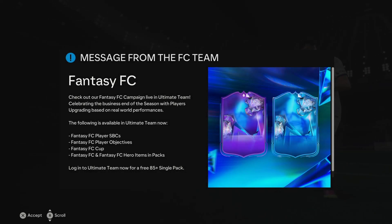Message from the FC team — Fantasy FC. Check out our Fantasy FC campaign live in Ultimate Team, celebrating the business end of the season with players upgrading based on real-world performances. The following are available now: SBCs, Objectives, a Cup, and Hero Cards in packs as well.